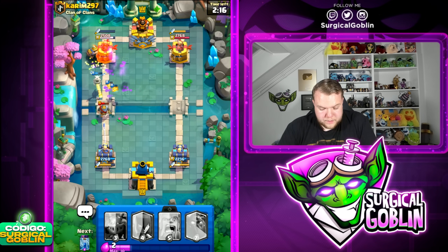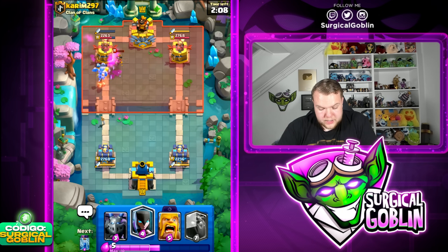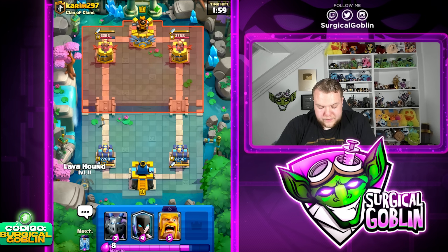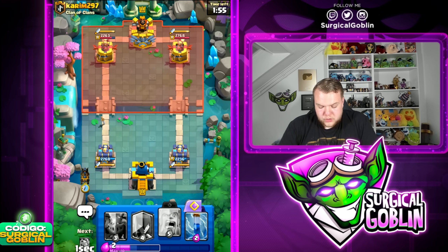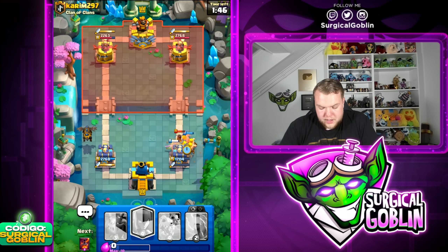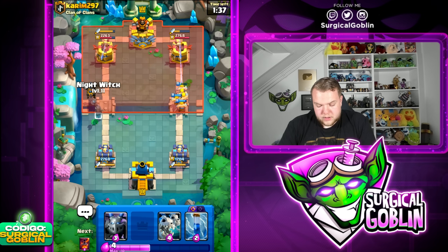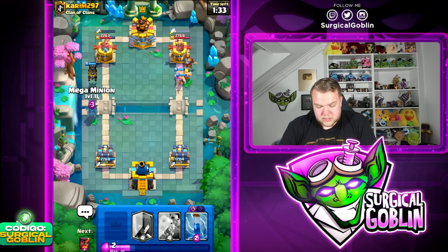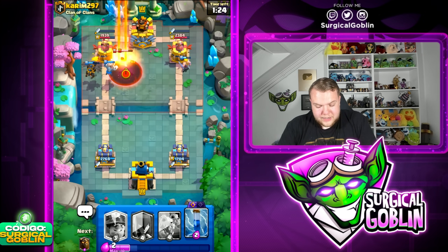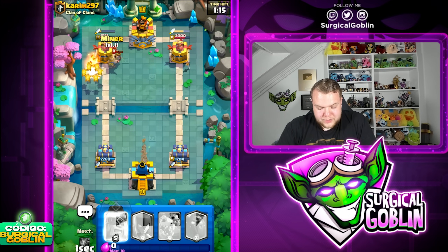Let's go void spell to take care of the baby dragon, then miner to tank for all the lava puffs — should already be a decent amount of damage. He cycles back to little prince — still goes down. Really good trade there, and I think he has pekka. Let's go another lava hound towards the left side, prepare barbarians in case we need them. I'll take the ram rider damage then go barbarians afterwards. The barbarians force out the knight — awesome. Let's go mega minion to support the lava hound, then prepare void spell for a potential baby dragon or little prince. Let's go void spell, then zap — oh so close to killing the little prince. I'm going miner here to tank for the lava puffs and make sure we kill the little prince.